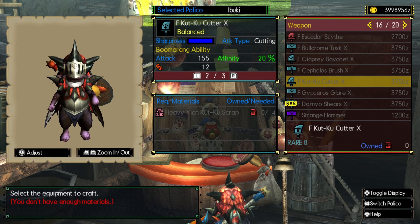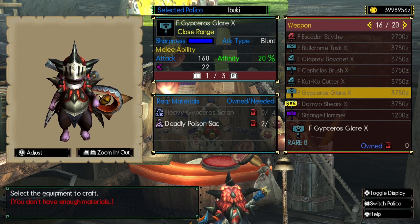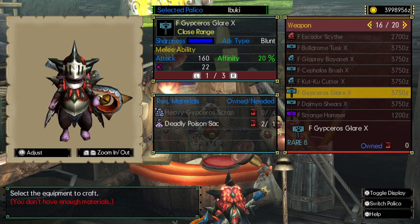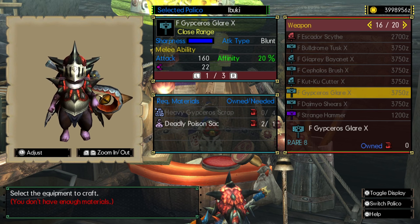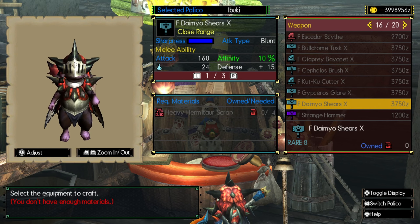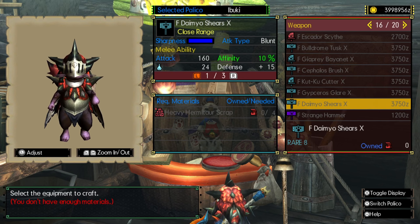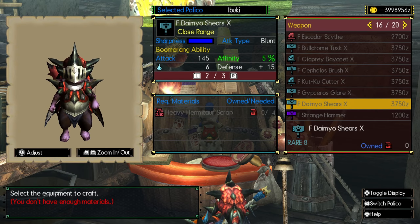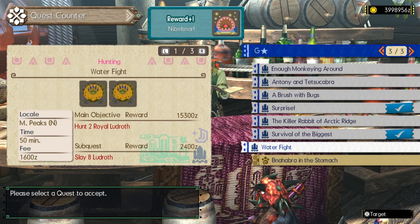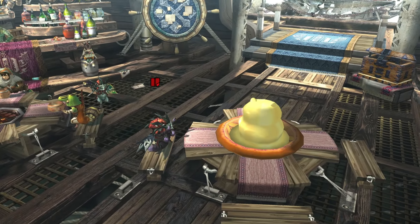I believe we have looked at the Cutku Cutter and Cephalosporus. The Gypsaros Flare has 160 melee attack and 149 boomerang attack — not particularly great. It has the same close range attack as the Dread King Blade, but we're more interested in boomerang attack. The Daimyo Shears have 160 melee and 145 boomerang with very little water, plus a bit of negative affinity — not really worth it. So we swap to the Dread King Blade because our next quest is called Water Fight, hunting two Royal Ludroth, which are weakest to fire element.